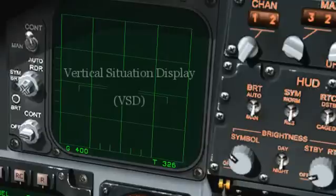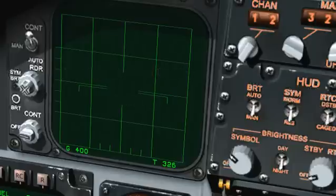Let's start by looking at the Vertical Situation Display, or VSD, also known as the Radar Scope. With the radar turned off, the only information provided on the display are two forms of airspeed.